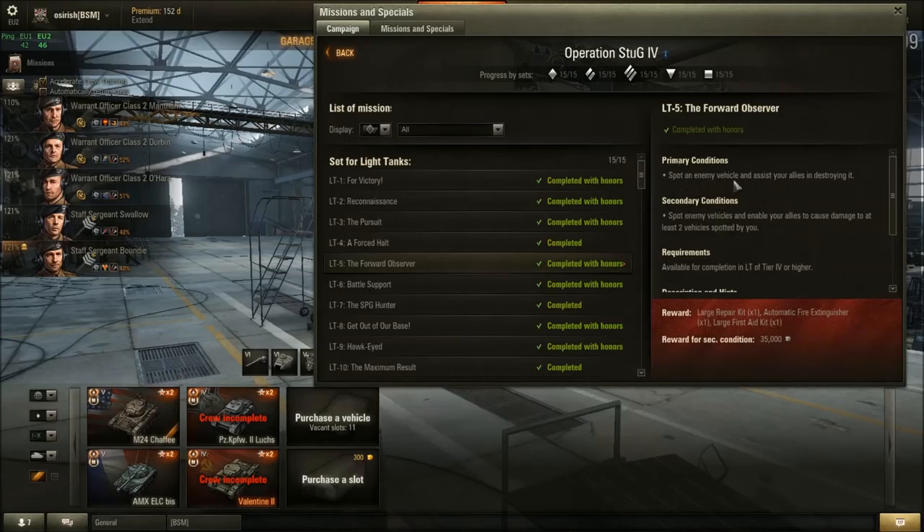Mission 6 — Battle Support: Enable your allies to cause damage to two enemy vehicles by spotting them or damaging their tracks. On city maps it's harder to spot and have allies shoot your spots, so go for tracks again — in a platoon, track an enemy and have your platoon mates shoot them. On open maps, just spot and let your platoon mates shoot what you're spotting.